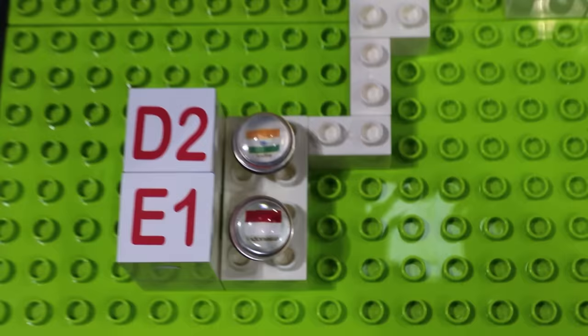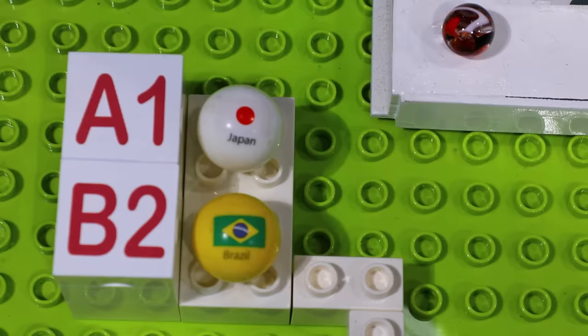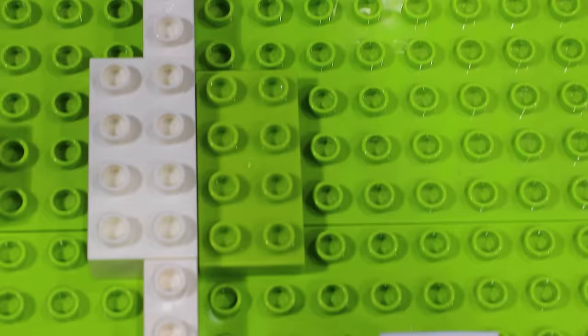First off on the left bottom bracket we have India versus Indonesia, two of the fan favorites. That'll definitely be a heated battle. Then we have Japan and Brazil up in the top left corner, and then Vietnam and Mexico in the top right corner.